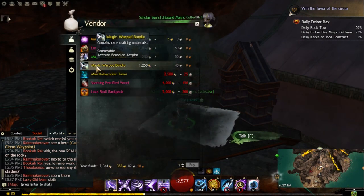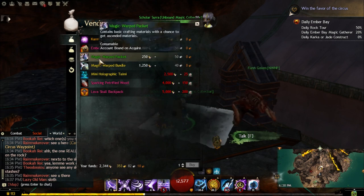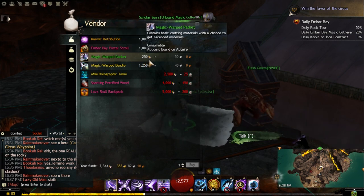The rare bundle gives you rare crafting materials and has a chance of dropping 10 tier 6 materials, which is a lot of gold for only 40 silver. If you get 10 tier 6 materials like powerful blood, that's like 7 or 8 gold — a lot of profit. With the packets, you have a chance of getting basic crafting materials with a chance of ascended materials, including wood, leather, and scraps, which are also very valuable.